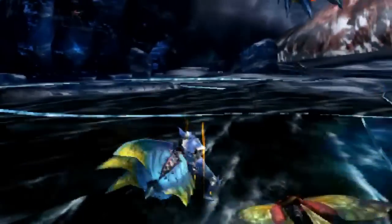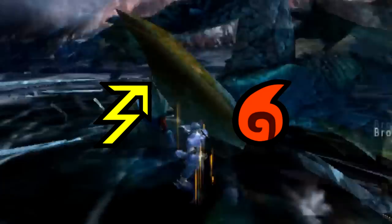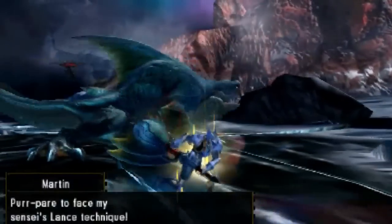Cutting weapons should aim for the back fin or tail, impact weapons should aim for the head or back fin, and shot weapons should aim just for the head. The shark monster is weak to both thunder and fire, so bring a weapon that uses one of those. This monster has a lot of attacks, so let's get right into them.